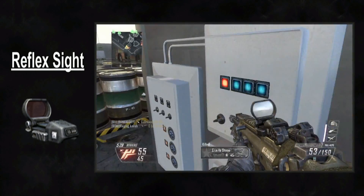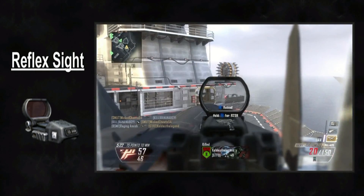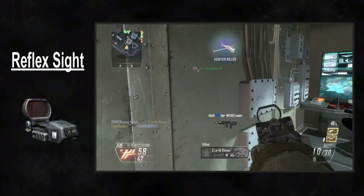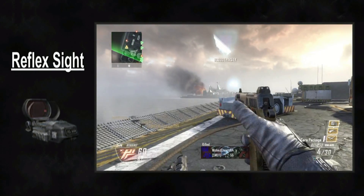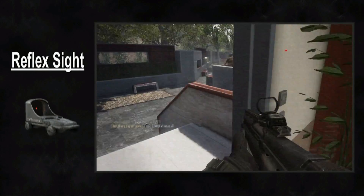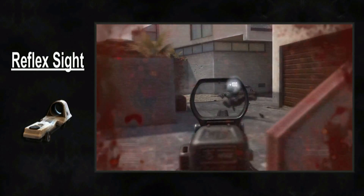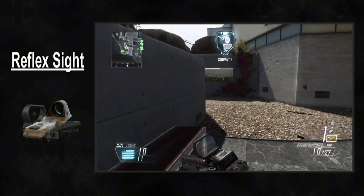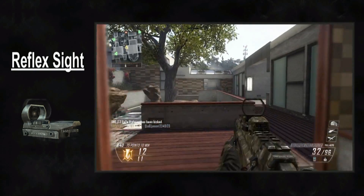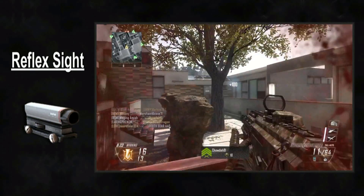Let's just address the elephant in the room — we've seen this attachment before. The Reflex Sight looks and functions almost identically to the Red Dot Sight in Modern Warfare 3. As a matter of fact, the whole legacy of the current Reflex Sight is kind of confusing. The attachment started as the Red Dot Sight in Call of Duty 4, returned and changed shape in Modern Warfare 2, and came back again in Black Ops 1, but it didn't really look like the Red Dot Sight we were used to. Moving into Modern Warfare 3, the Red Dot Sight came back again, this time looking like it did back in Call of Duty 4. Nowadays, the Red Dot has basically made its way into Black Ops 2, but it's called the Reflex Sight now — which looked like this in Black Ops 1.